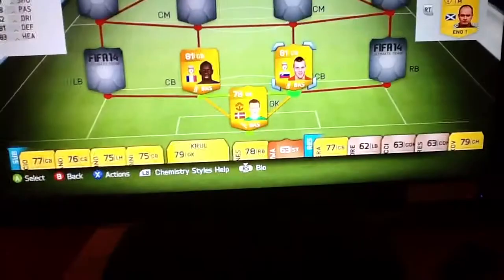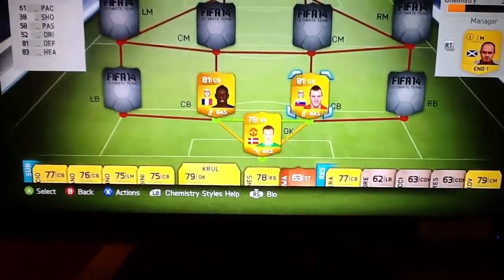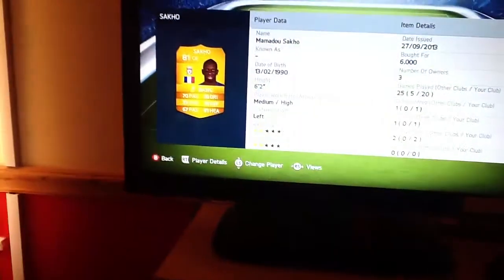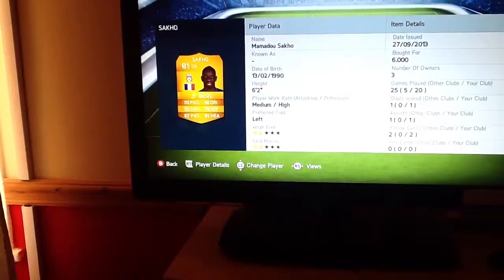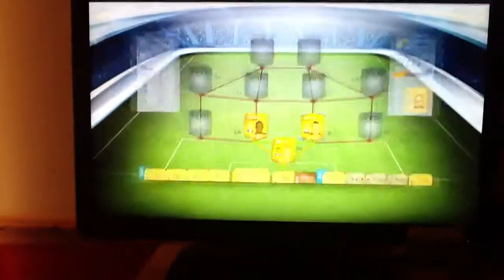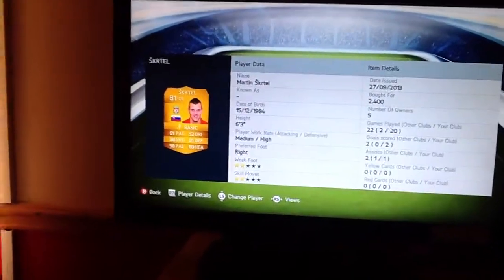Let's go back into centre backs. We have Sako and Skirtle. They link up very well. Skirtle cost me 2,400 and Sako cost me 6,000, so that's quite expensive. I think Sako should be a bit lower rated, probably about 80. And Skirtle has 83 heading and 81 defence.